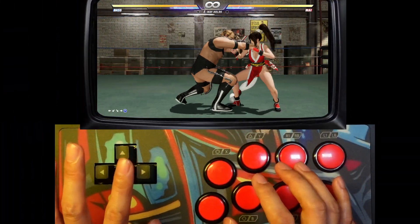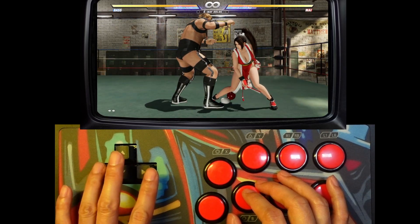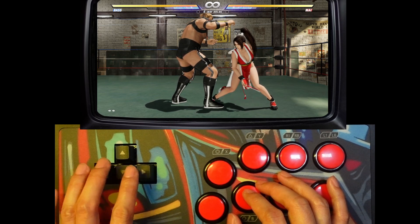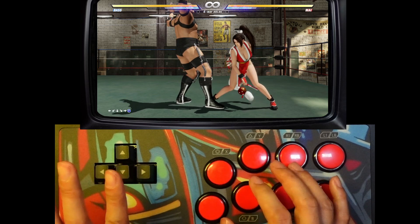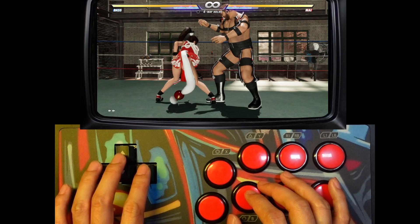Same thing in Dead or Alive here — it doesn't work. The down input is missing. But if you just tap this really quickly, let go so that the back button has a chance to go up before you press down, down forward and forward — just like this. Look at that. Now it's working, and I can get this pretty much every time.